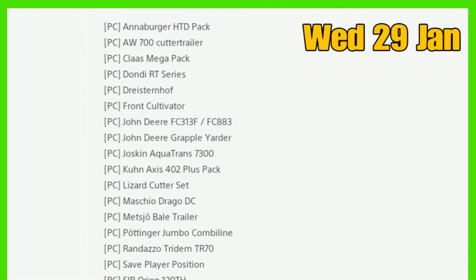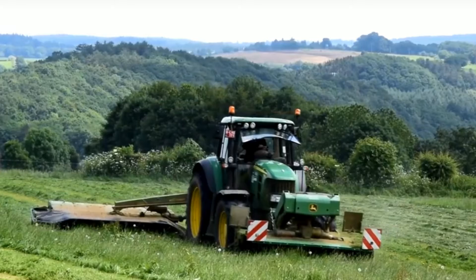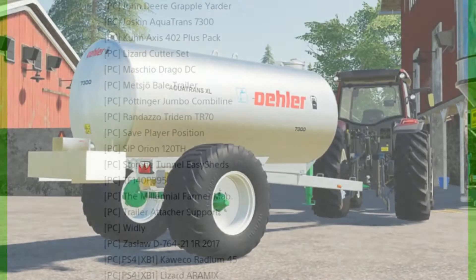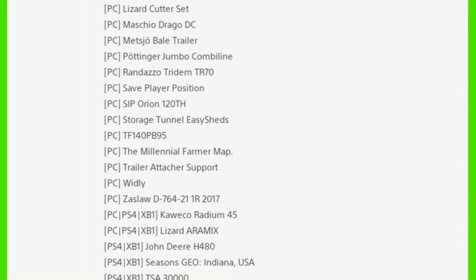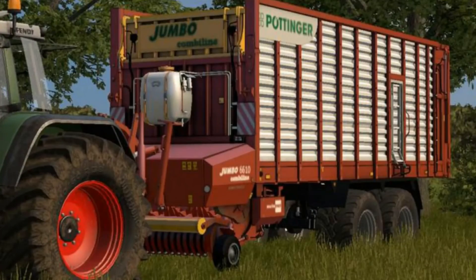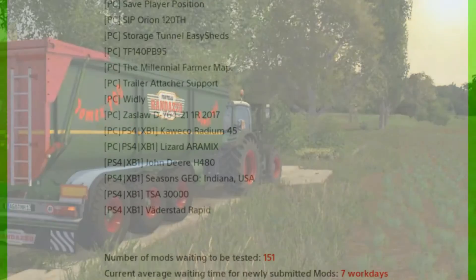Now for new mods in testing today: the Dondi RT Series — I can't find anything on that one. Then we have the front cultivator, John Deere FC 313 and FC 883, then the John Deere Grapple Yarder — I can't find any pics on that either. The Joskin Aquatran 7300, Kun Axis 402 Plus Pack, Lizard Cutter Set, the Mass Cheerio Drago DC, Mets Joe Bale Trailer, Pottinger Jumbo Combi Line, the Randazzo Troidem TR70, and Save Player Position.